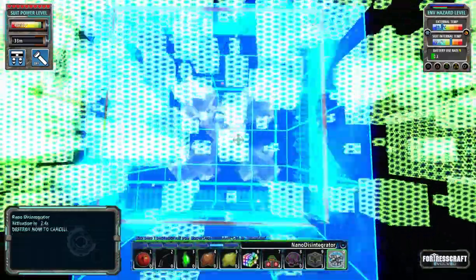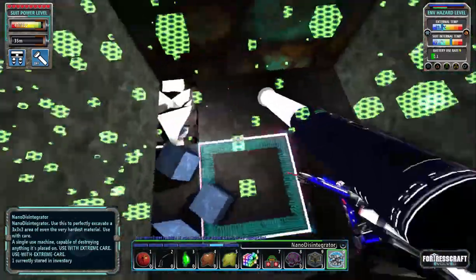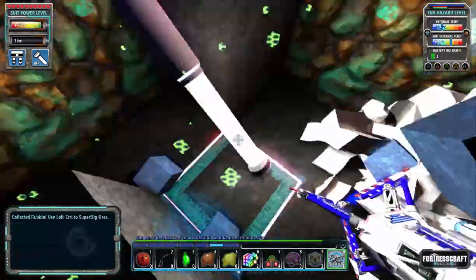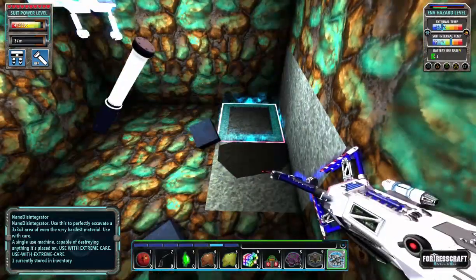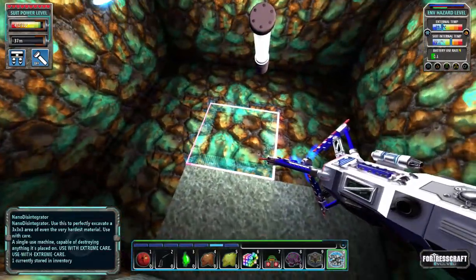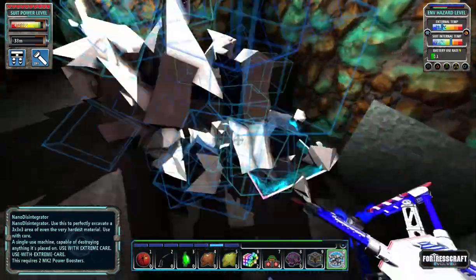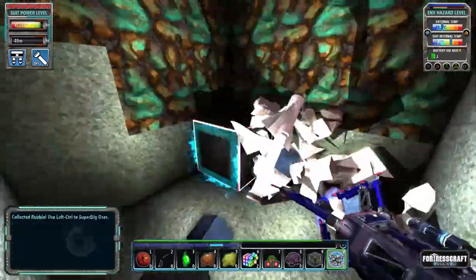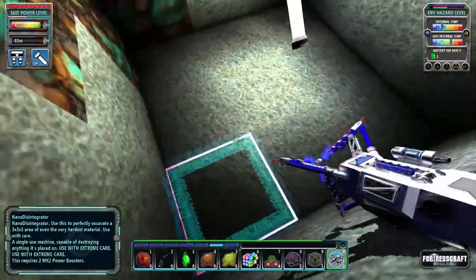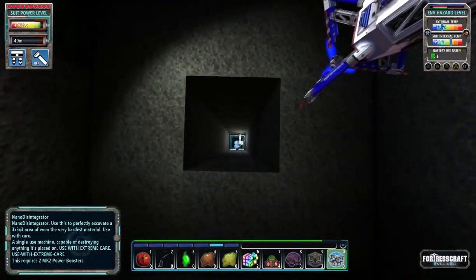And it is consumed obviously, but it also destroyed the copper that was in there — you can see the copper is gone. It's a 3x3x3 system, and we can put one more here. Done. So it's kind of a quick way of clearing ores out that doesn't require too much effort. I just disintegrated that ore and I could bring a whole bunch more and really go crazy with it. We need to go down several hundred meters, so I'm not going to actually do that on camera — that would be ridiculous.